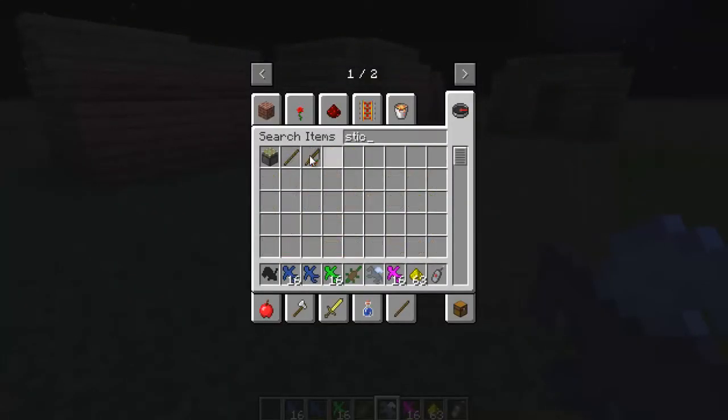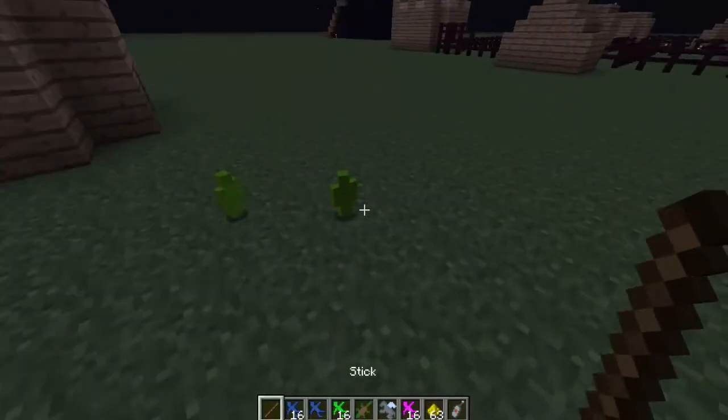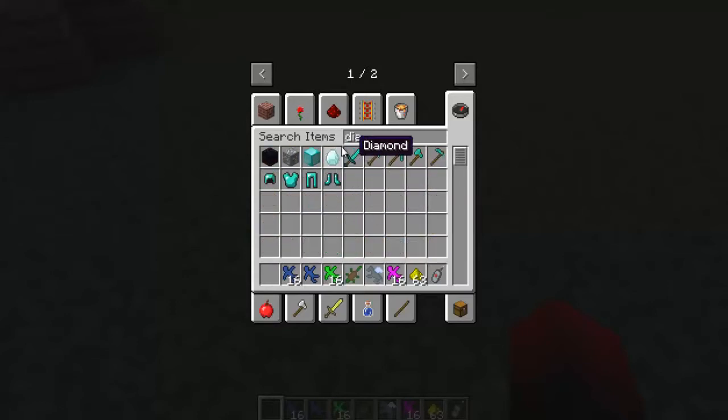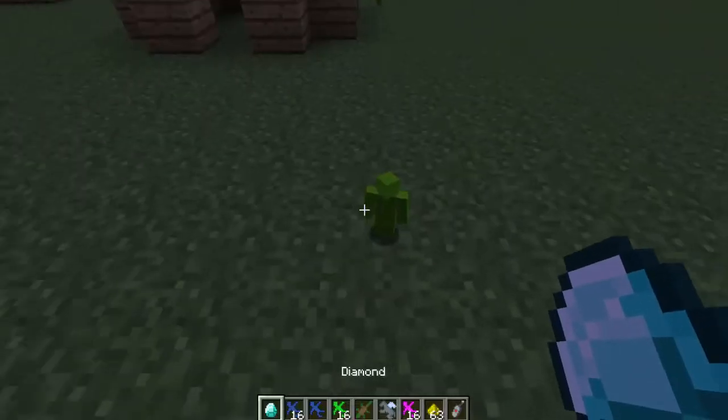If we give them sticks they become pretty powerful. Now if we give them a diamond — this is the best part — they become a super soldier.